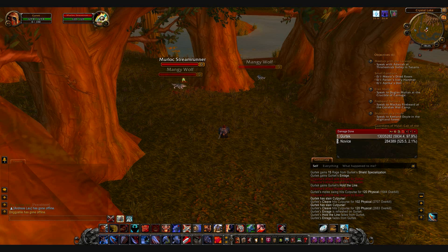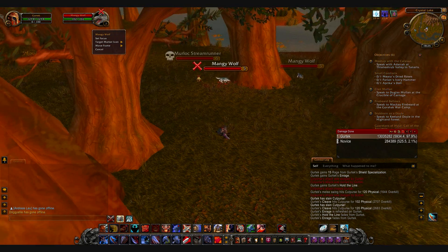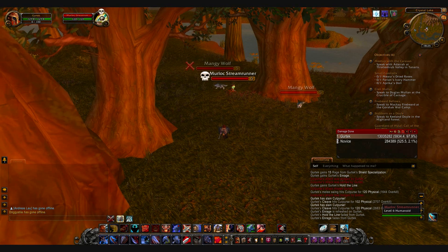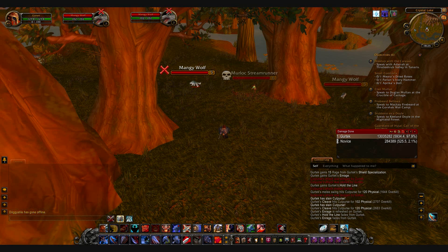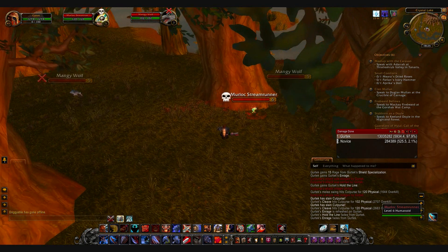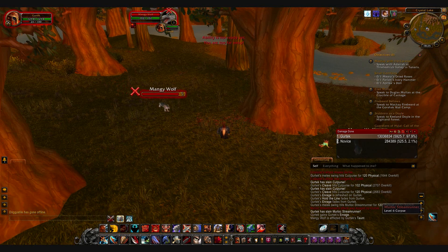You have two mobs, and one of the mobs is the normal main target, and then you have the other one — the one that the DPS are just nuking away at. You'll of course be on the skull, but you'll have to taunt the mangy wolf off the DPS. So what you'll do is simply have it on focus, and then when you press the alt key and use your taunt, it will automatically target that guy. As you can see, I just one-shot him.